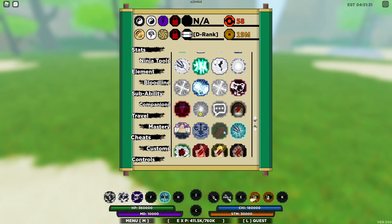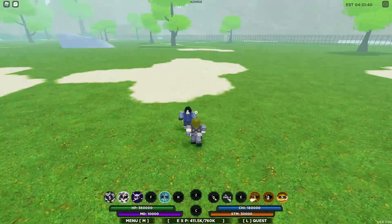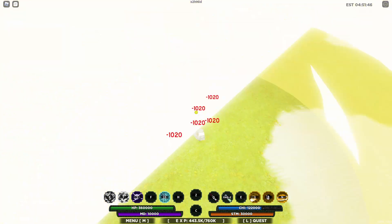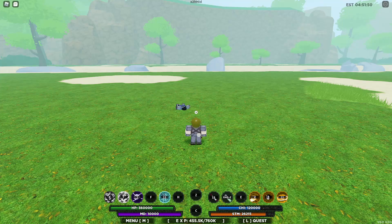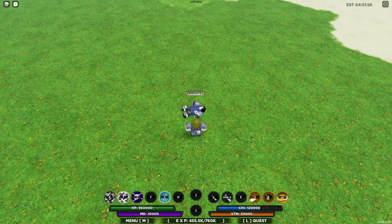So we only used two bloodline moves. If he still was not dead, you can use the second move from Biakugan also, and after your Senkostorm just use that, and then you will get your cooldowns all rated up again. For example, after that you can use your Q-Spec from Ember Chi Blade — and you see, this did like 120k damage.